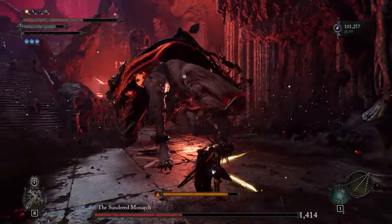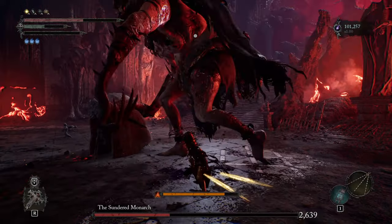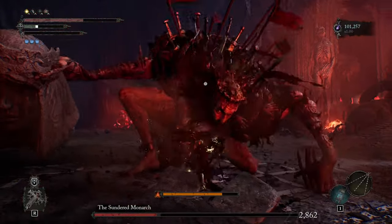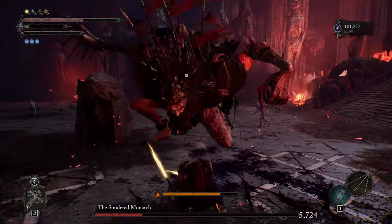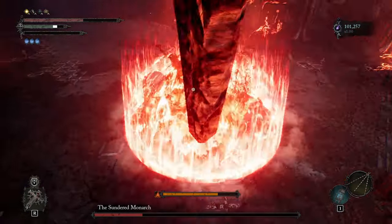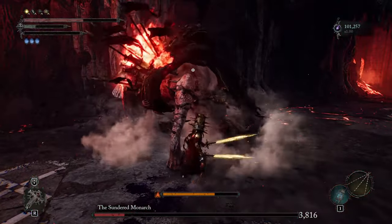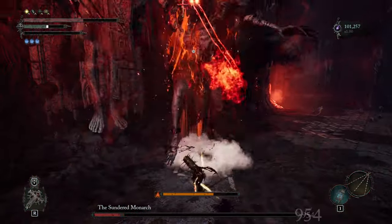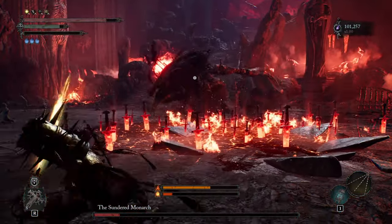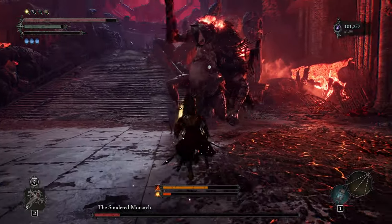I'd like to point out that I don't know how the damage formula works, so I don't know how effective armor is. This build simply has the highest physical damage armor I have been able to find. If you wanted to choose a lighter armor, you absolutely could — nothing is stopping you. This is also my first time introducing item locations into my videos, so if you have any thoughts on how I could do it better, I would love to hear it. Thank you guys for watching, and have a good day.